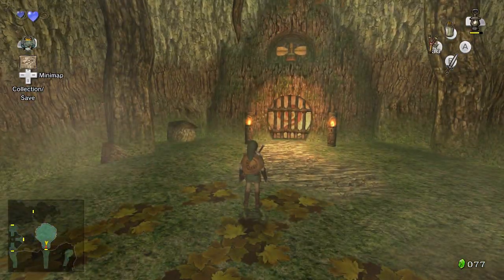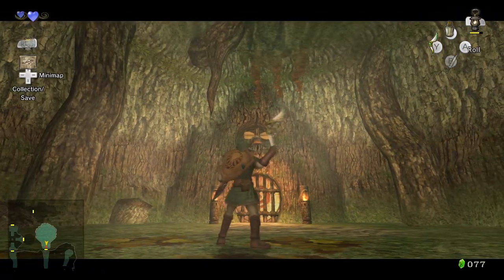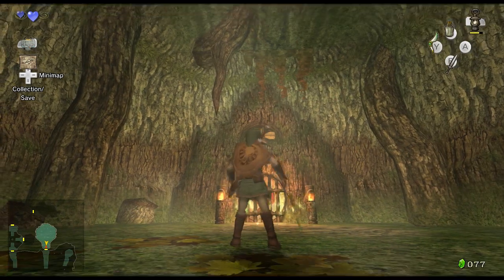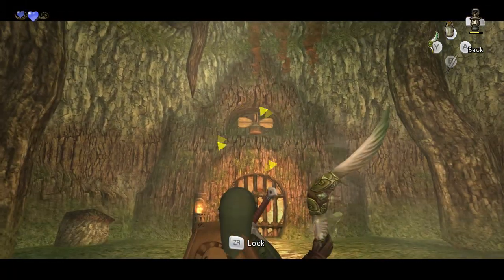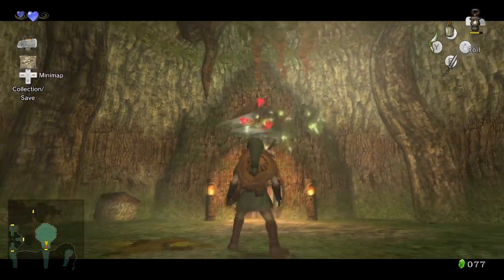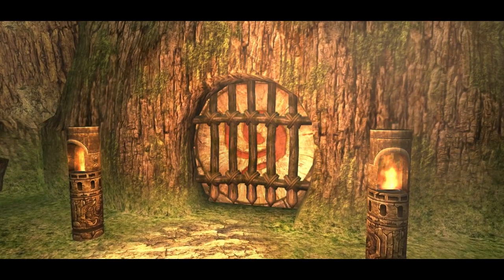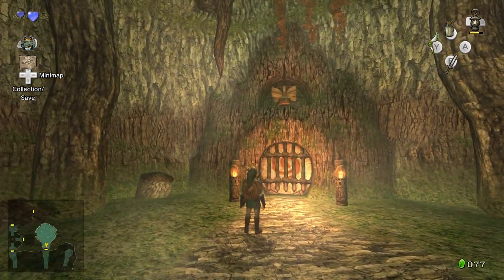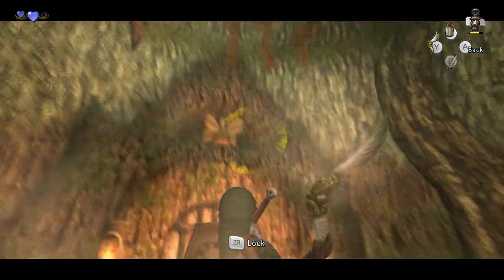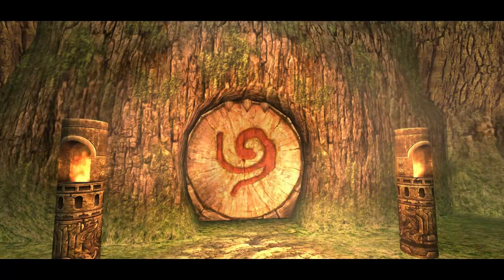Getting out of this room - using the boomerang. Gotta aim at this thing to make it work. ZR to lock. Do I have to do it twice? Yay! I'm good at aiming.